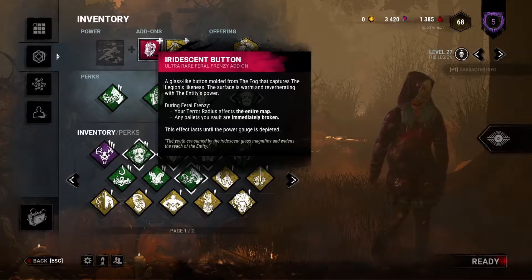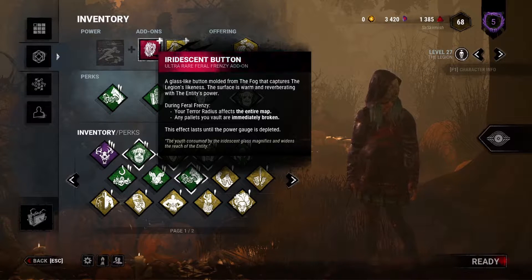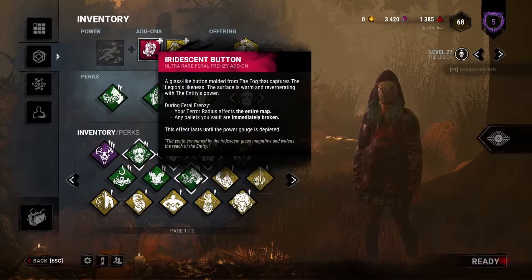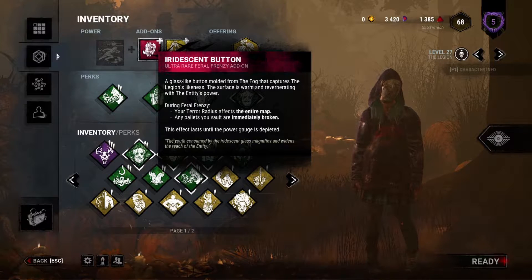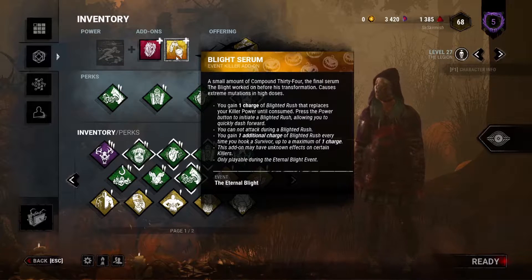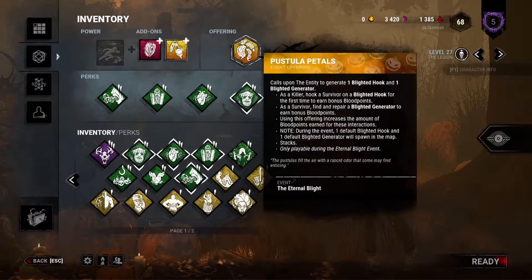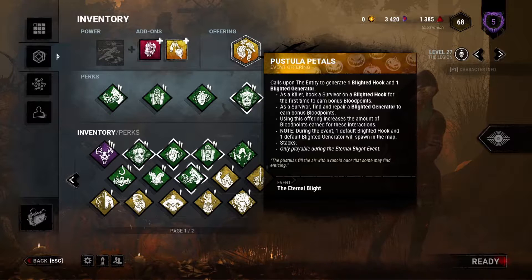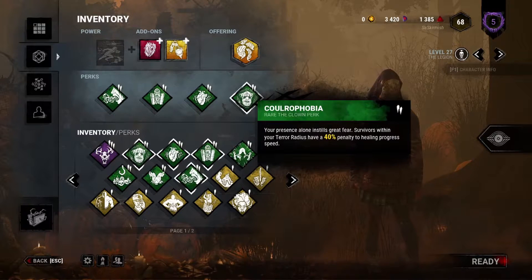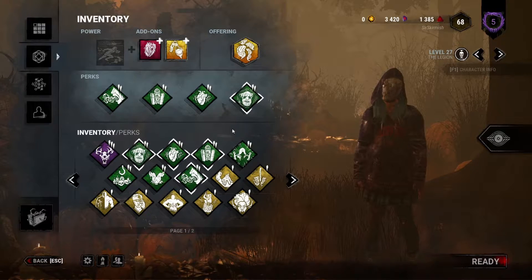I'm gonna be running this with Iridescent Button, just in case Blight Serum doesn't work out very well. I'm gonna be using this just to kind of weigh it in my favor anyways. If Blight Serum does work out, this will be very powerful. I'm using the other event offering as well, which allows me to have some more blood points in the match. I'm gonna be running Strider, Iron Maiden, Distrusting, Coldrophobia, and Slow Down the Healing.